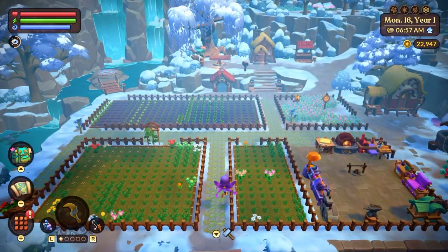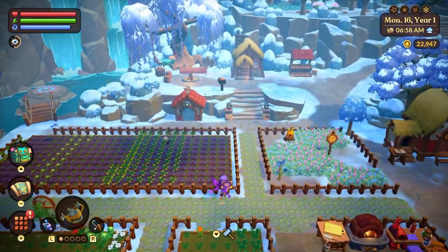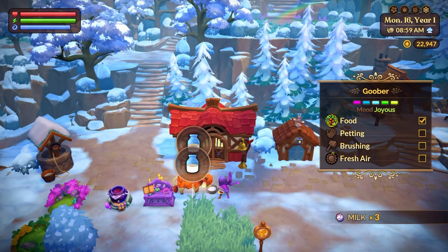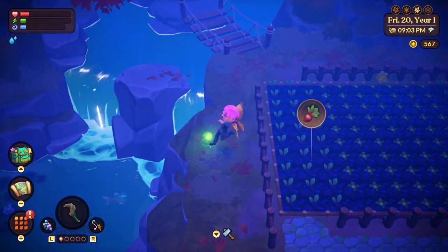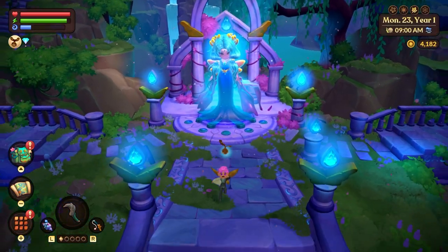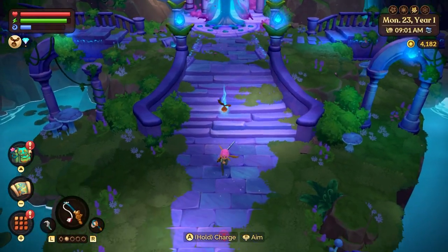I have figured out how to do the most useful camera glitch in Fae Farm. Not only does it allow you to change the camera angle in a way that the game otherwise doesn't allow you to do, it has a lot of other beneficial uses as well. The best part about it is that it is easy to pull off, and I'm gonna show you how.